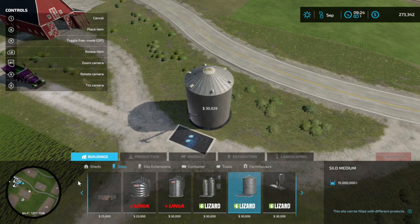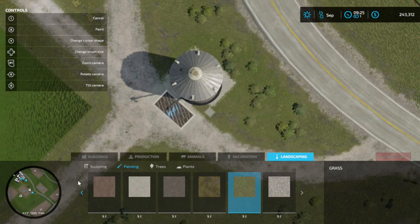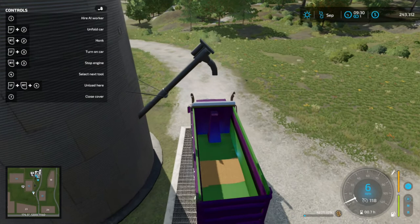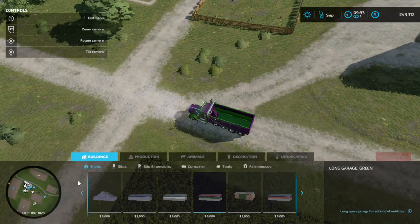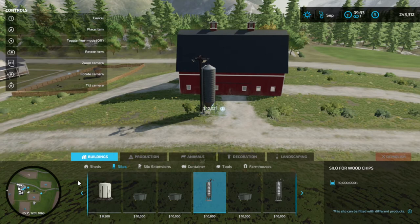Now we'll go ahead and fix the ground around it to blend it in. Then we'll dump the rest of this into the silo and put our next silo in. This new silo is going to hold all our wood chips until we're ready to use them for anything.